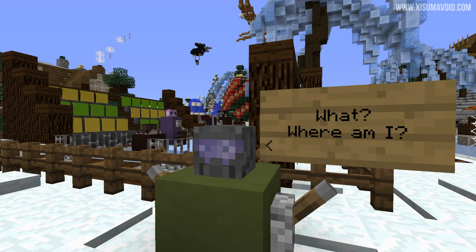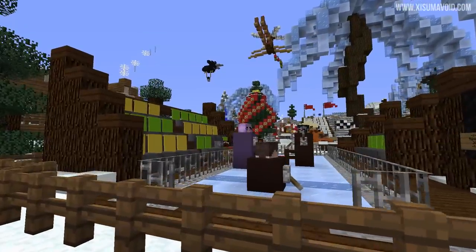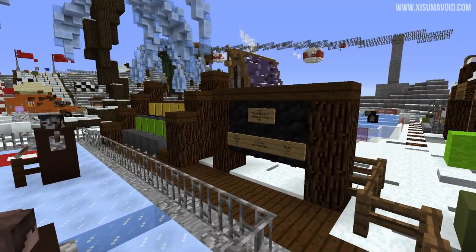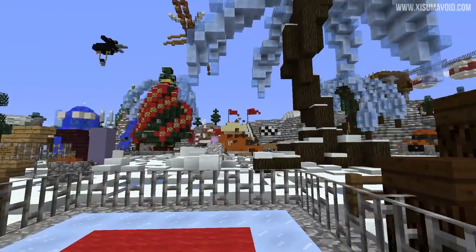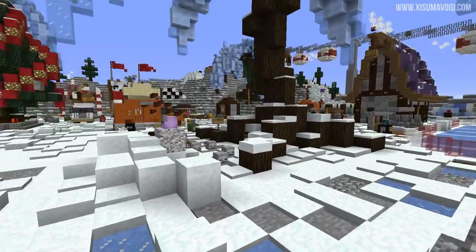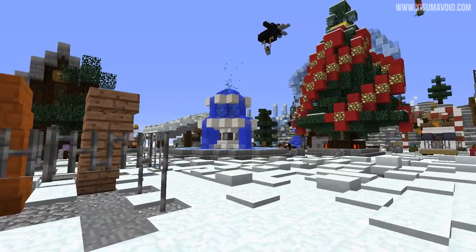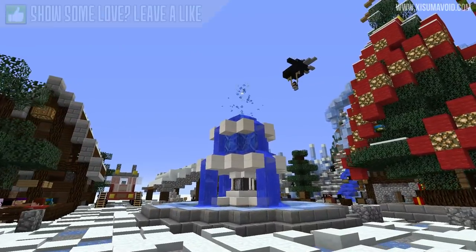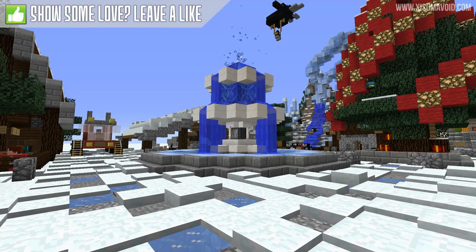Where am I? That is a fantastic question. Right now we're on a stunning plot where we will find the realistic water fountain. This plot is gorgeous - look at this beautiful winter themed build, there is all sorts of amazingness going on around us, including this water fountain over here that has some bubbling particle effects above it at the top. This is the realistic water fountain.